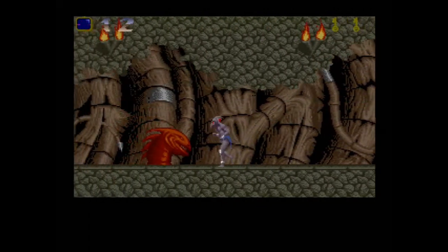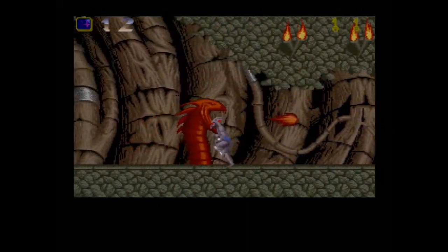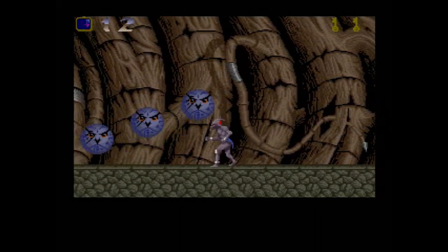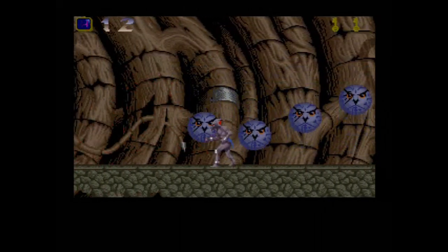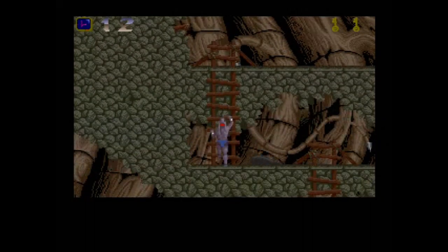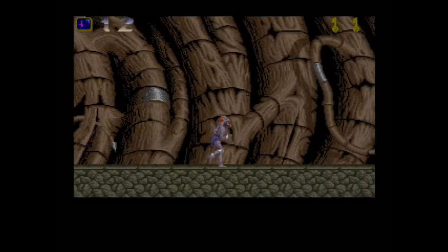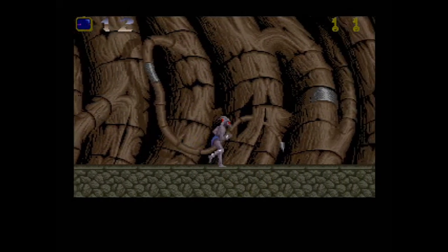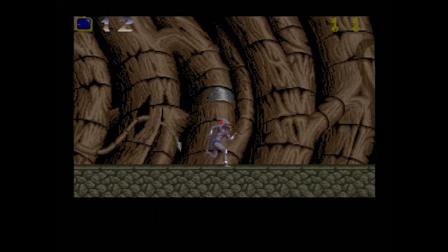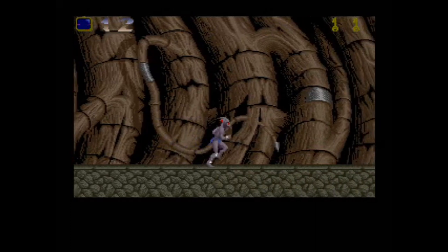This is where it starts getting hard — if you wait, stuff comes down on top of you, but if you don't wait you get hit by fireballs. It starts getting really hard from this point on. And you've got the Psygnosis owls — there's another part where if you stop to hit the bat you're going to get hit by the owl, and if you don't stop you're going to get hit by the bat. These skulls are really cool — all demonic and crazy looking — and just timing your punches is brutal.